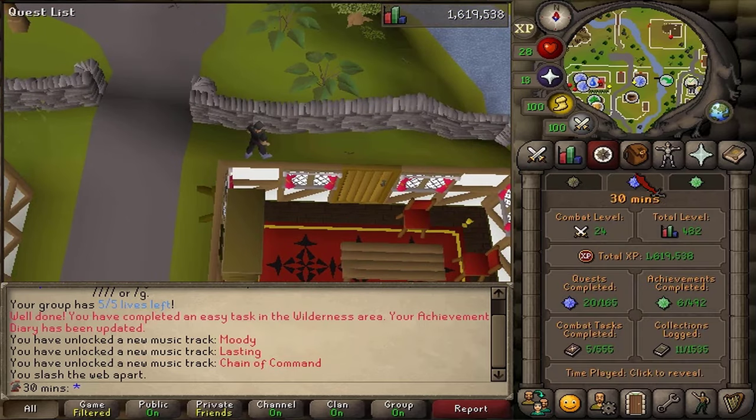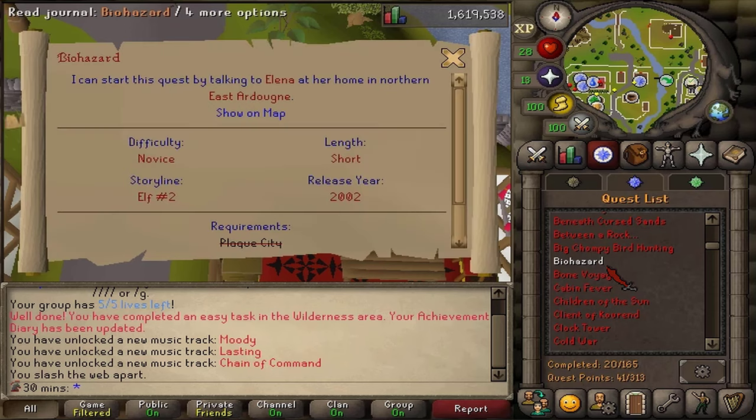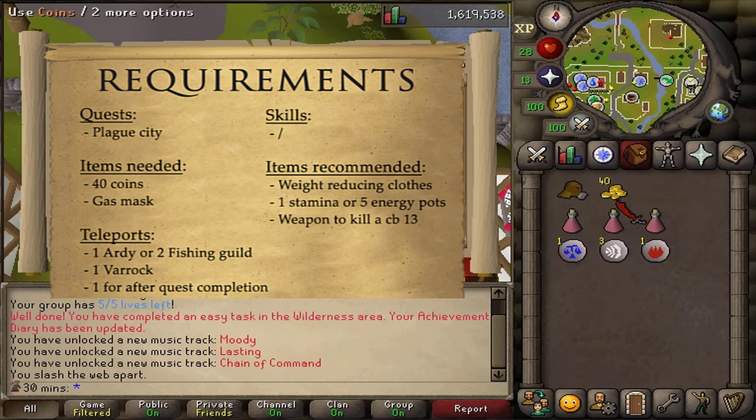Welcome to my updated version of the Biohazard quest. The quest requirement is Plague City and there are no stat requirements, however having 33 agility will speed things up by about 30 seconds. The items needed are simply 40 coins and a gas mask.